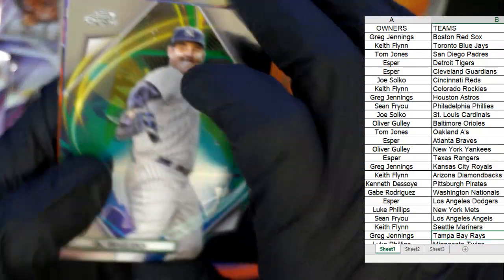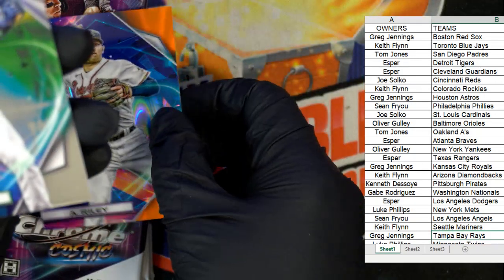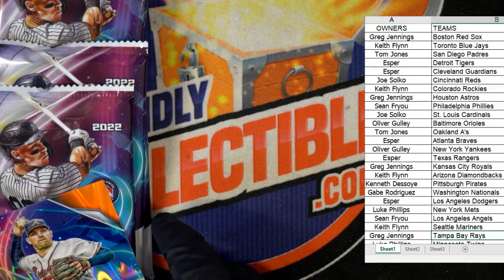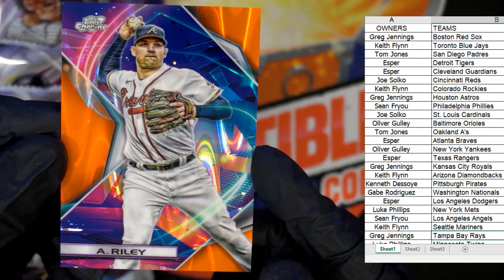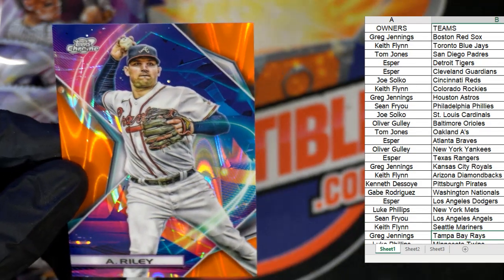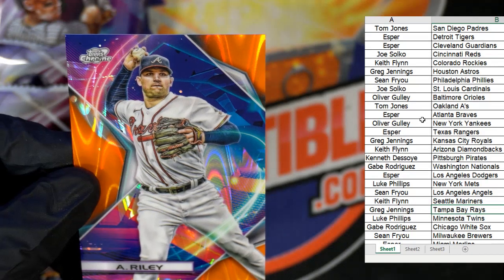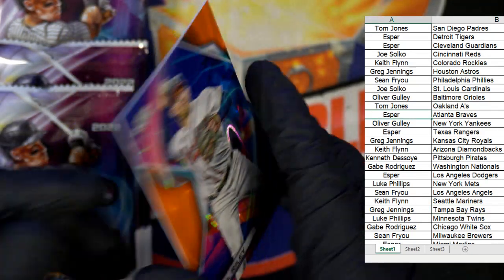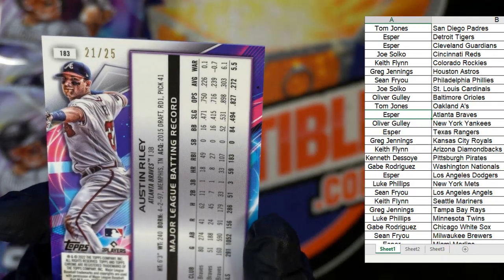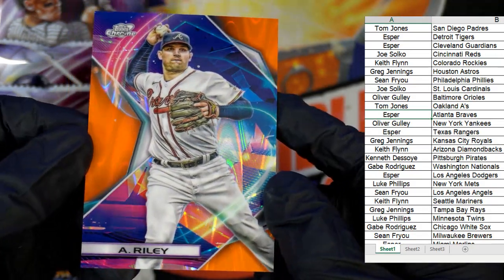Beautiful stuff. We've got Rizzo, Chris Sale, and look at this beauty — this is Austin Meadows, Tampa Bay Rays. But here we go — this is an Orange Galactic Refractor. That's Austin Riley, Atlanta Braves. What a beautiful card. Who's got the Braves? That is Ed Esper, coming out to you with the Braves. This is numbered to 25 — 21 of 25 — Austin Riley. Look how sick that is — can you see the shimmer on this thing?